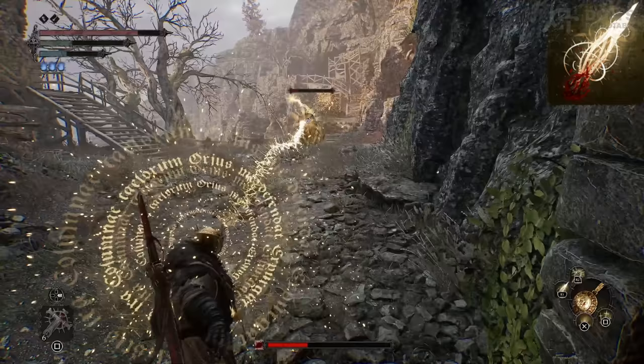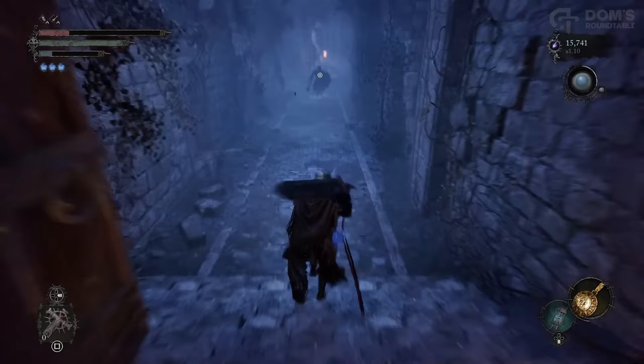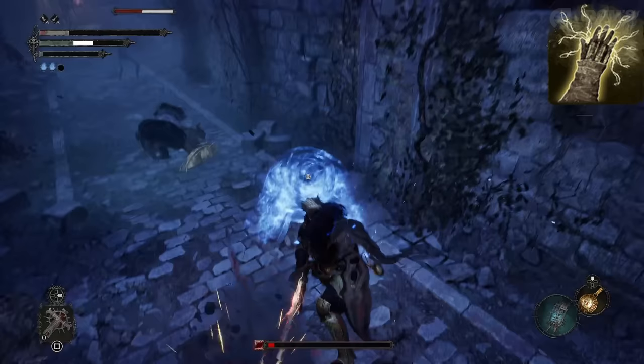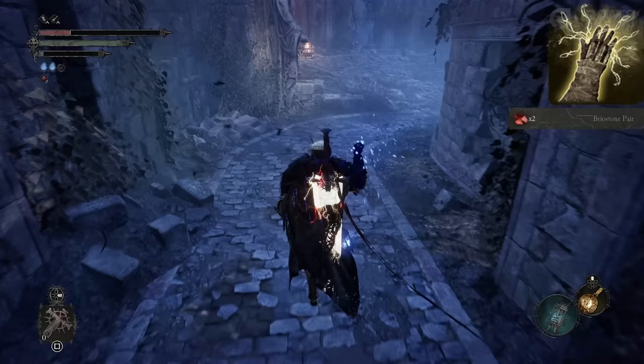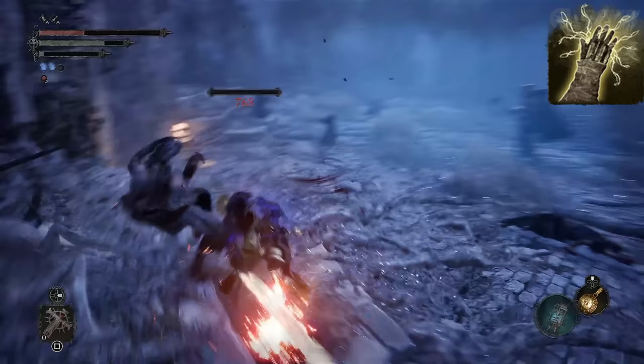Next up, another of my personal favourites — this one I believe you buy from Exacta Dunmire — is Radiant Weapon. The great news with catalyst buffs like this in Lords of the Fallen, as opposed to other souls-likes, is they do benefit from your spell power. The bigger and better your catalyst is, the more extra damage this will apply to your weapon. So it isn't just a flat buff — the better you get at spellcasting and the stronger your catalyst gets, the more additional damage Radiant Weapon will add to your weapon.